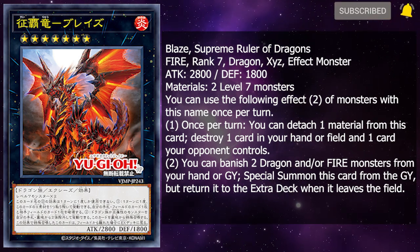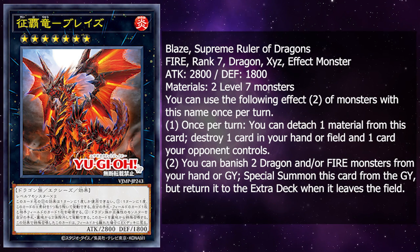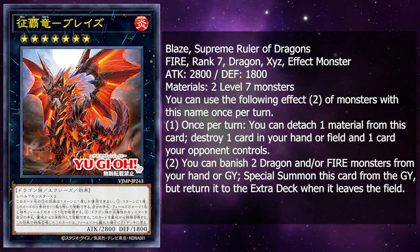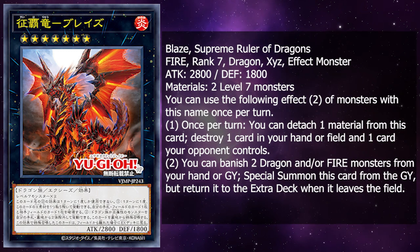You can only use the following effects of the monster with this card's name once per turn. Once per turn, you can detach one material from this card, destroy one card in your hand or field and one card your opponent controls, and then you can banish two dragon or fire monsters from your hand or graveyard.